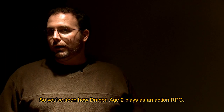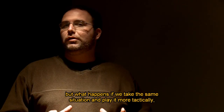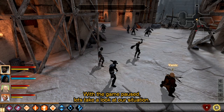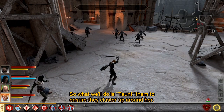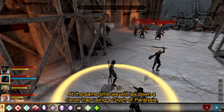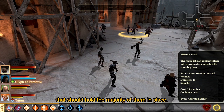So you've seen how Dragon Age 2 plays as an action RPG, but what happens if we take the same situation and play it more tactically, pausing to issue orders? Let's find out. With the game paused, let's take a look at our situation. We have enemies that are going to move forward towards Aveline, our tank. So what we'll do is taunt them to ensure they cluster up around her. At the same time, we'll lay down a clever trap using a Glyph of Paralysis that should hold the majority of them in place.